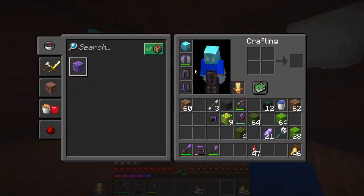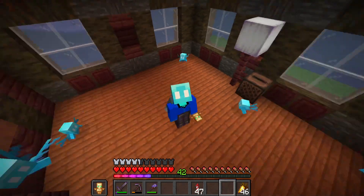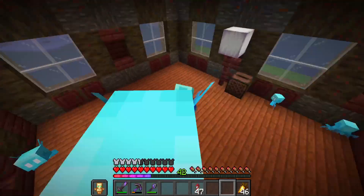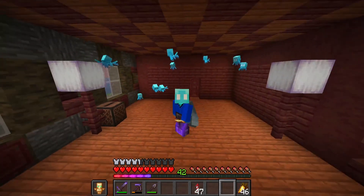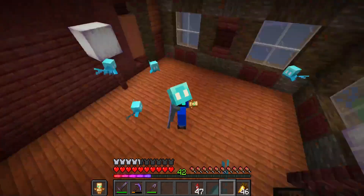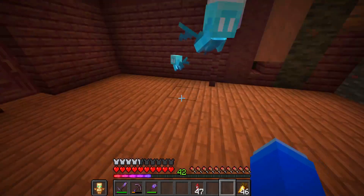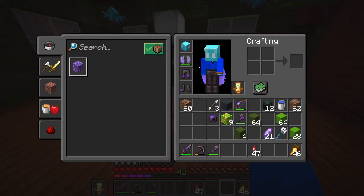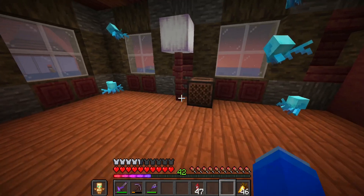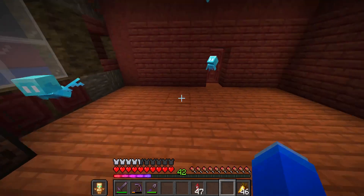I decided to go play with my llamas here and I started breeding them. Finally I got a llama head! Do I look awesome with this head on? It really matches my skin really well. These guys are my favorites — I love them so much. I've been breeding them and trying to kill them so I can get their head. I got it, and I probably might wear this the rest of the episode.